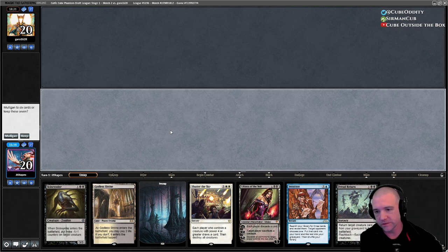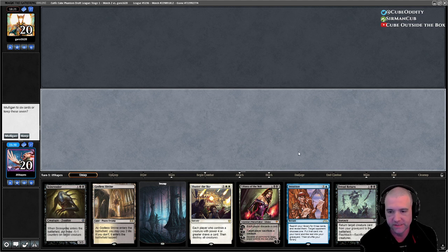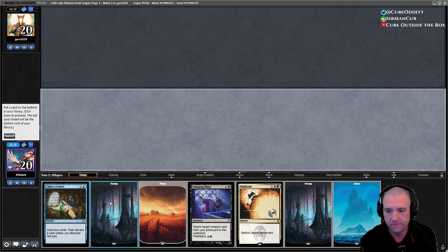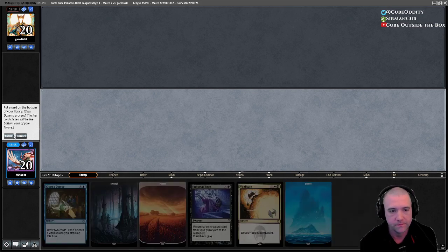If we had a blue source instead of any one of these cards, this would be perfect — Intuition on three, Dread Return on four. We need to be faster. Chart on two means we can fix a lot. Being able to Vindicate will help slow things down. We can blow up a land if we have to.